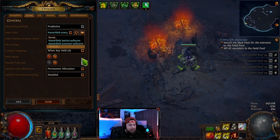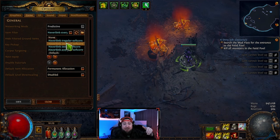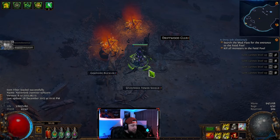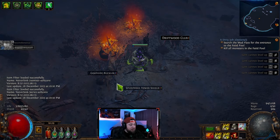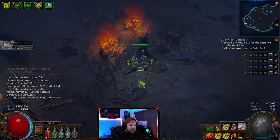A loot filter is something you can have in the game which allows you to basically filter out loot and get rid of all the bad stuff. I'm going to reference it — the link will be down in the description below for this general loot filter. This is a very general loot filter for all of the items in the game, and what it does is allows you to filter out all of the bad loot or loot you wouldn't necessarily need for your character.